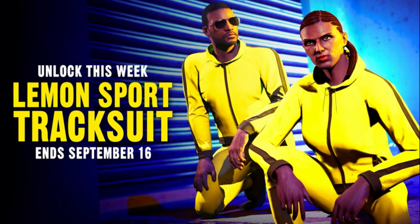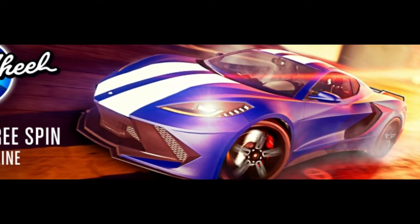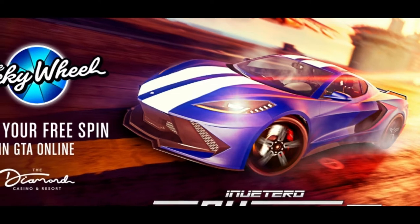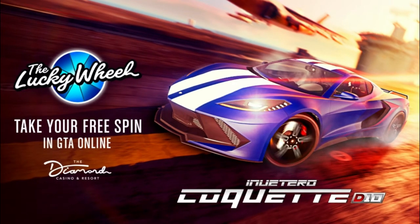The lucky wheel vehicle is the Coquette D10, one of the new ones. I did a video on it - I'll leave a link below. It's very nice in terms of styling and appearance. Performance-wise, it has the top speed but doesn't accelerate as quickly as the Pariah, and the control and traction around corners at high speed are not great.